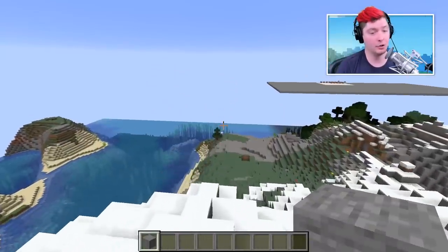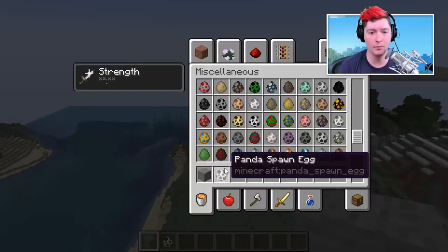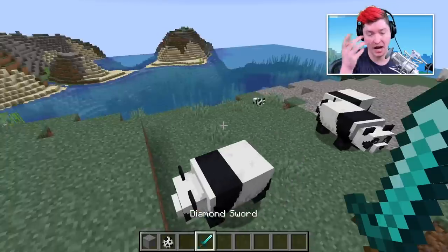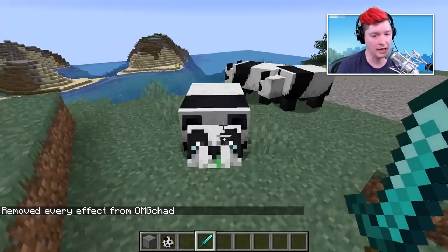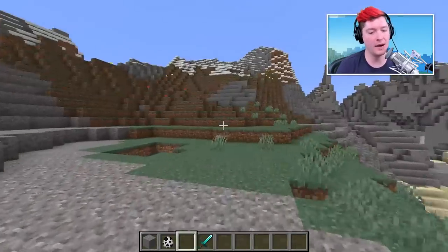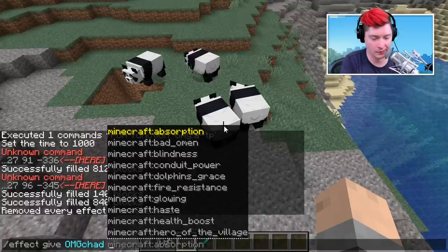Tip number four is one I'm actually using right now: giving yourself strength to quickly kill unwanted mobs. If you're working on a build and some mobs get released — say a few pandas — in the past you'd have to switch to a weapon and keep attacking while they run away. It's really annoying. With this tip you can do it all instantly.